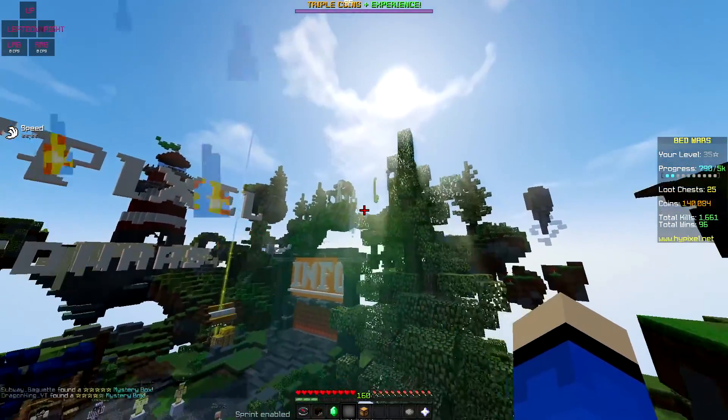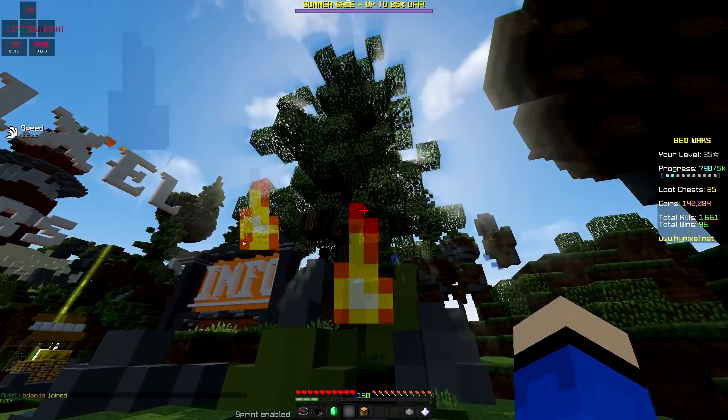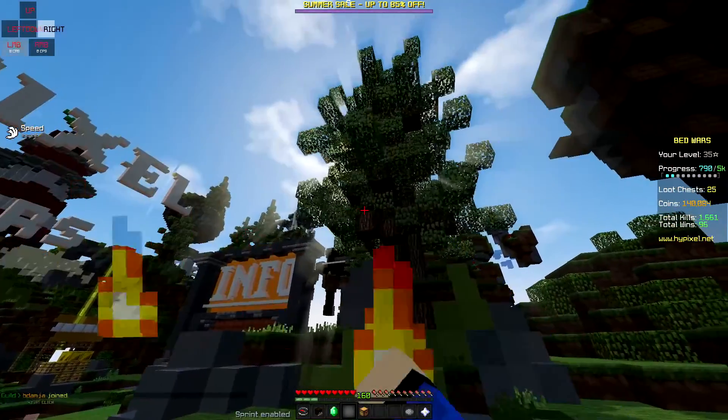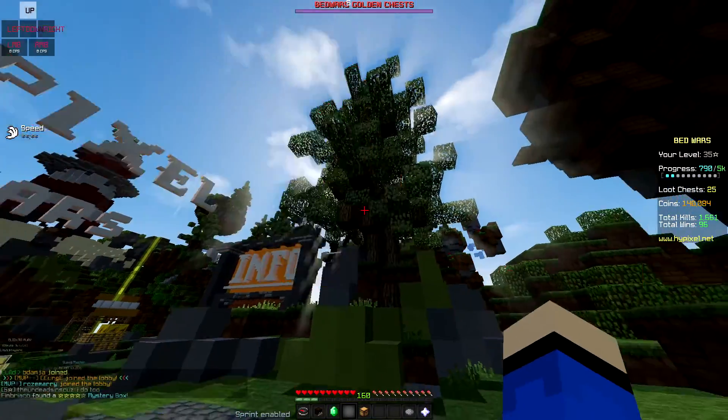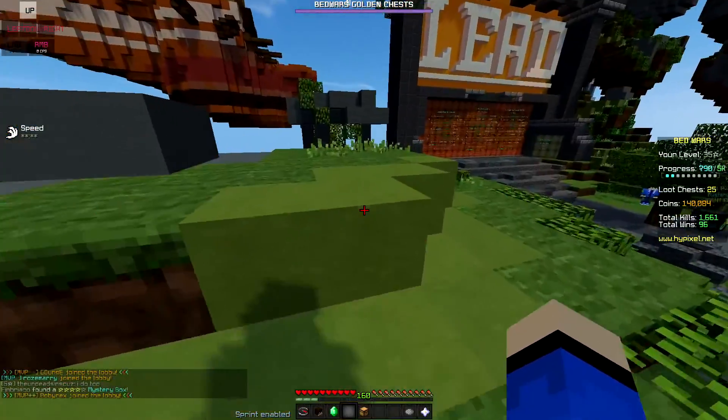The sun looks great — it has a nice lens flare, and you can see light coming down through the trees. It looks pretty good. The standard version is a lot better than what I'm used to, and the leaves on the trees move, which helps bring Minecraft to life.